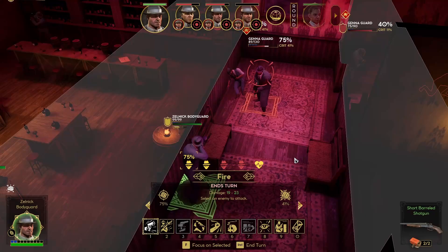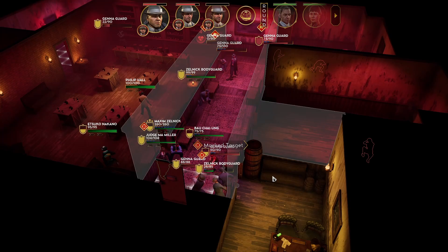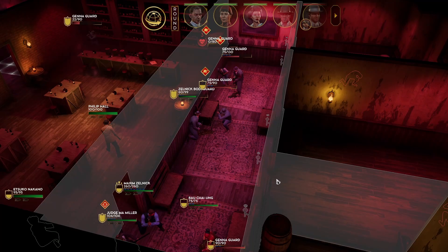Then we have to reload at the next action, that's not good. We'll short barrel this. I just want them to hit him — that's the goal here. Or mark my other bodyguard, that's fine too. One bodyguard down. Moving in. He gets hit. All going according to plan.